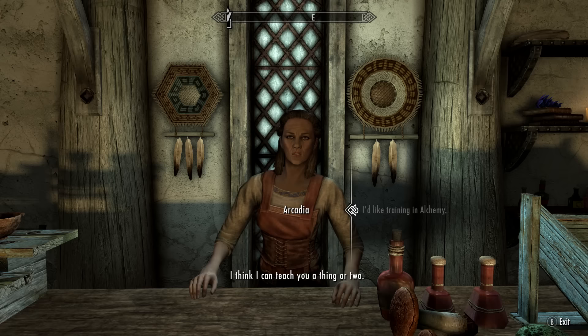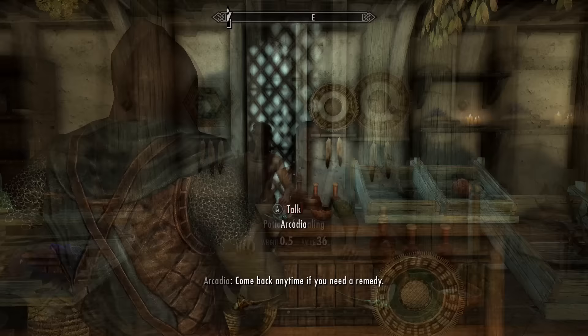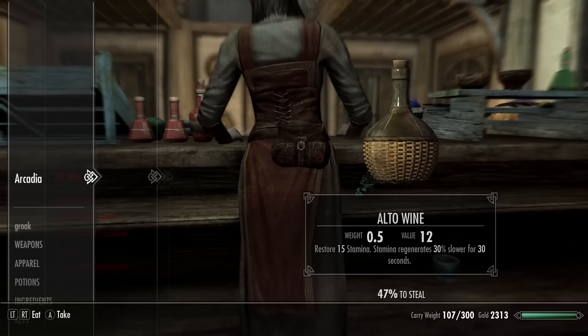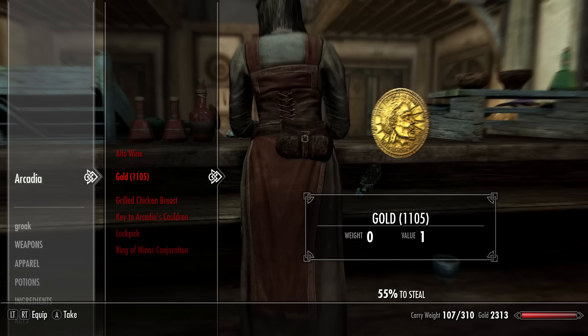After you've paid her she will level your alchemy skill, and you can do this a maximum of five times per character level. After you've leveled up five times, exit and make sure you save the game, because then we're going to pickpocket her and steal our gold back. This is also a very good way of leveling up your pickpocketing skill at the same time. If she detects you, just reload the save and try again until you get your gold back.